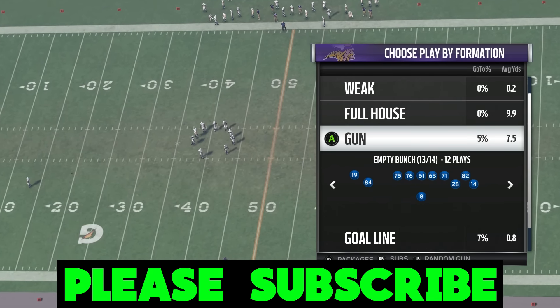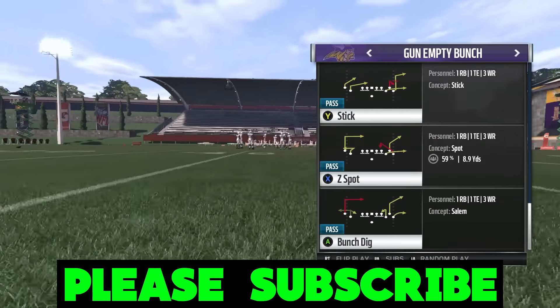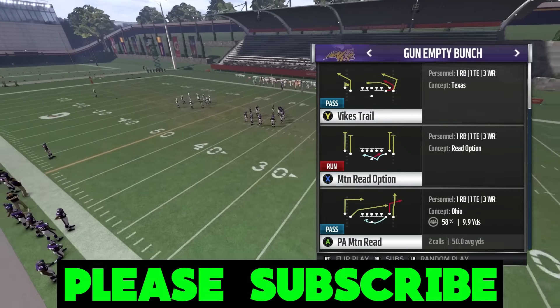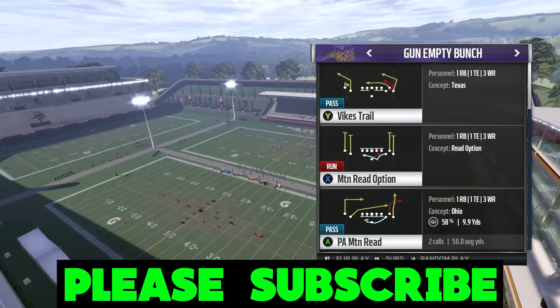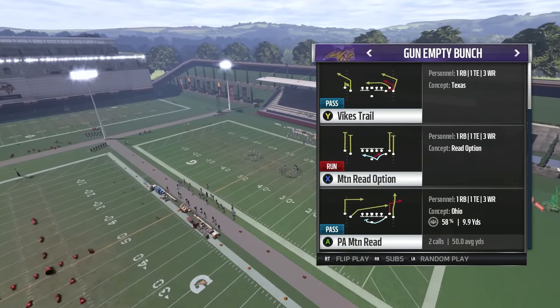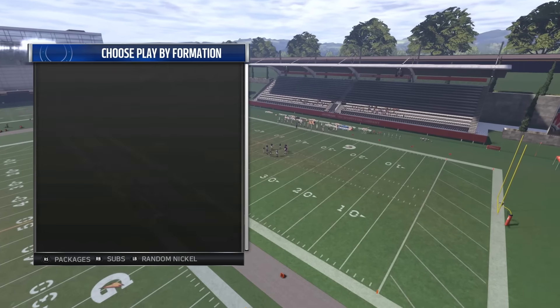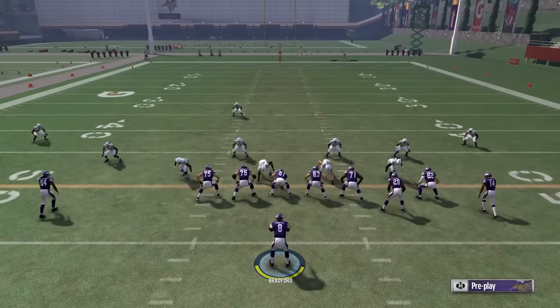That's why I love the Gun Empty Bunch formation. We're going to go over a play where you can beat Cover 3 in one play — not always a one-play touchdown, there are two setups. One's about a 30-yard gain, the other's a one-play touchdown. The play is Vikes Trails — short for Vikings Trails — and we'll go against Cover 3 Sky. I'll show you the one-play touchdown setup first.